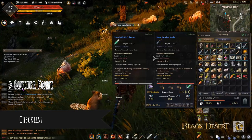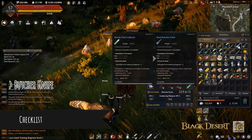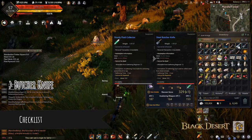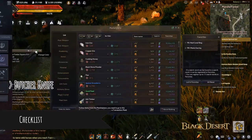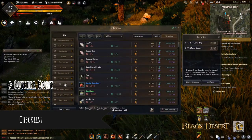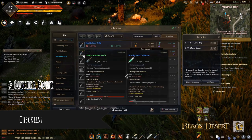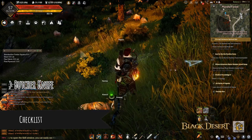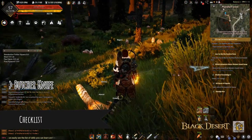You can see the durability on this one — it's 130 durability, which requires Gathering Beginner level 10. If you are not yet Gathering Beginner 10, I suggest you get one from the marketplace under Life Tools: the Sharp Butcher Knife, which is only 60 durability but does not require a certain gathering level.